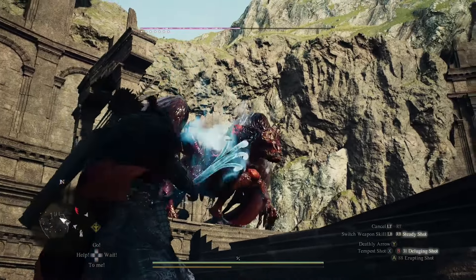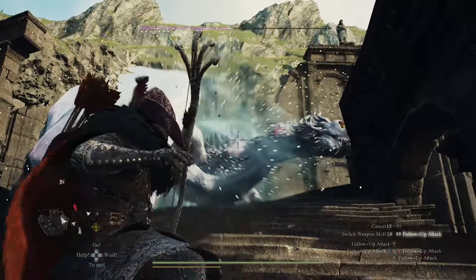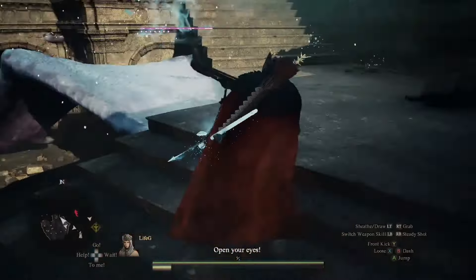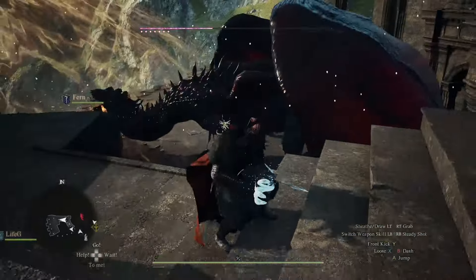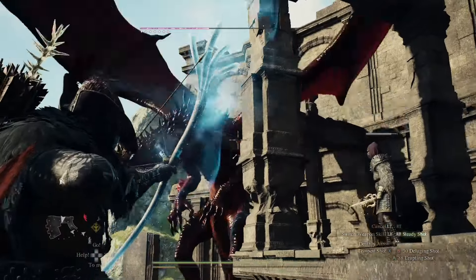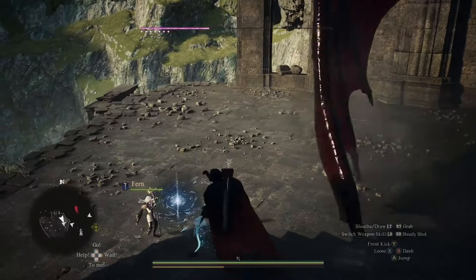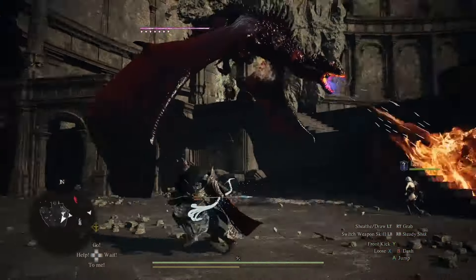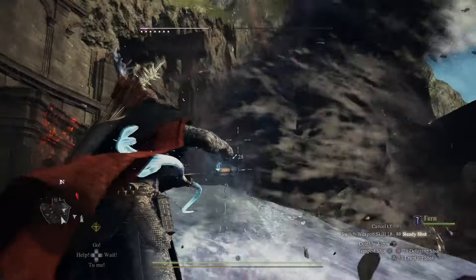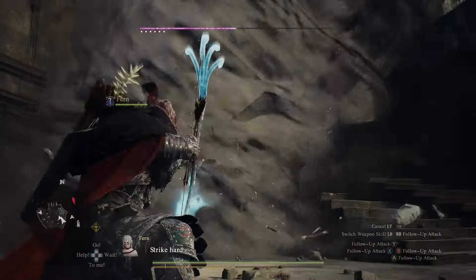The archer has an auto shot called loose which will auto aim at enemies that are close, and it's really good for taking on flying enemies or trash enemies when near. The archer can also aim with its bow called steady shot to pinpoint where you want the arrows to go. Majority of the time you want to use steady shot because you'll be in the back line and it does more damage compared to the auto shot.